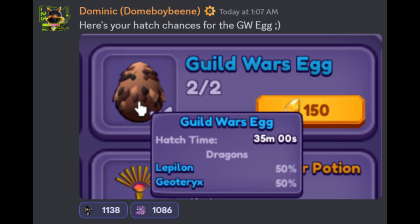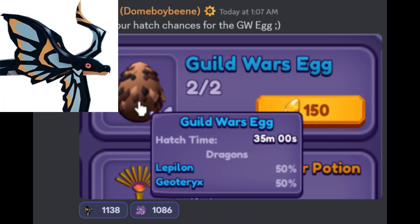And here we have the hatch chances for the Guild Wars egg. Here we will get Lampedon and Geotrix.